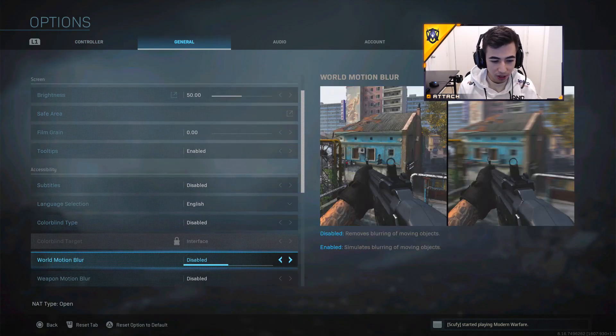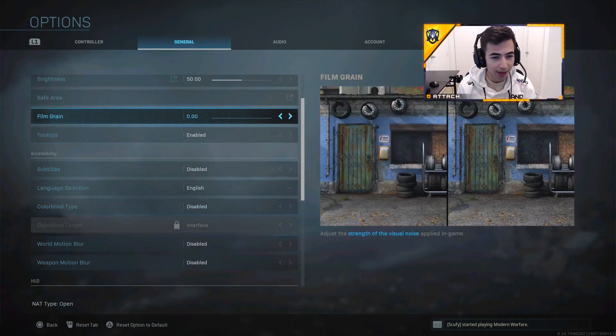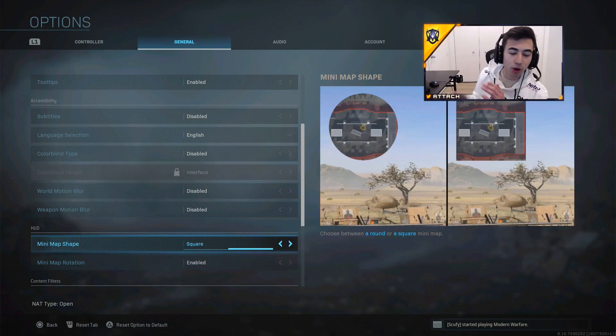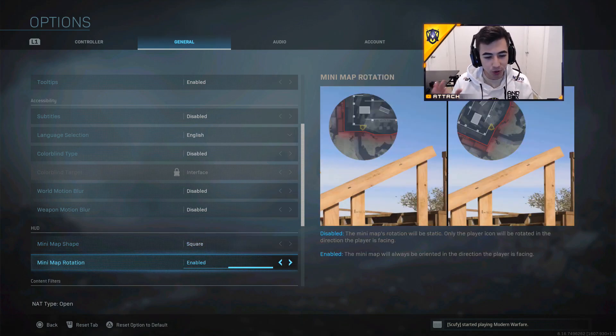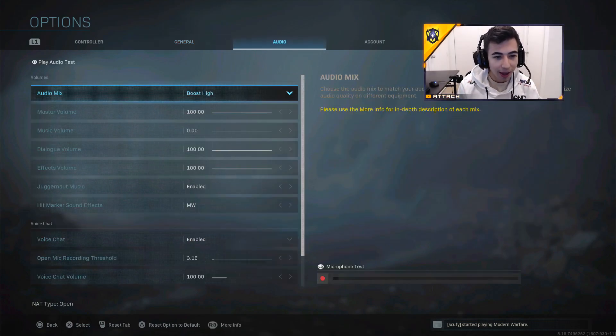Make sure you have World Motion Blur and Weapon Motion Blur off at all times, and Film Grain at zero as well. Here's an important one: set your minimap shape to Square. You absolutely need the square minimap — it's bigger, it shows more of the map, and you'll be able to see more people. When you're trying to wipe or find a squad, you'll know exactly where to go. Make sure you have Square Minimap enabled in the General Settings.